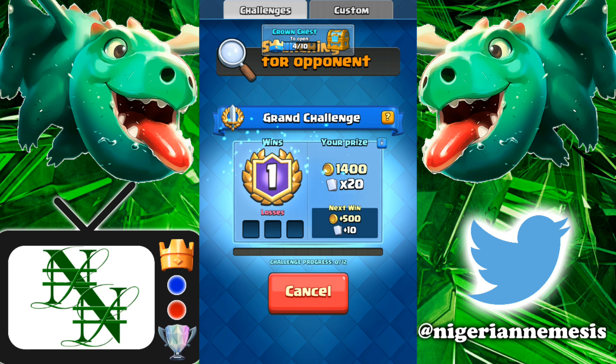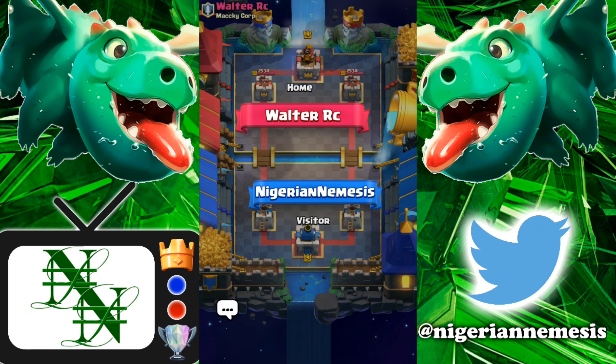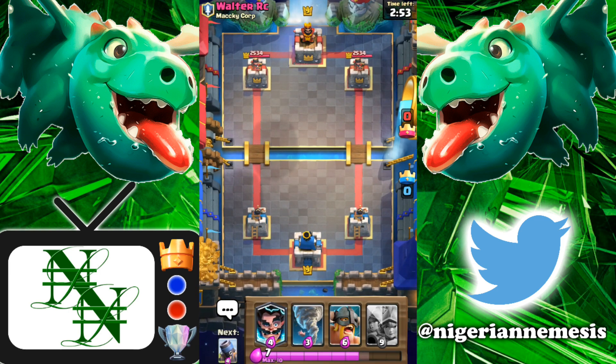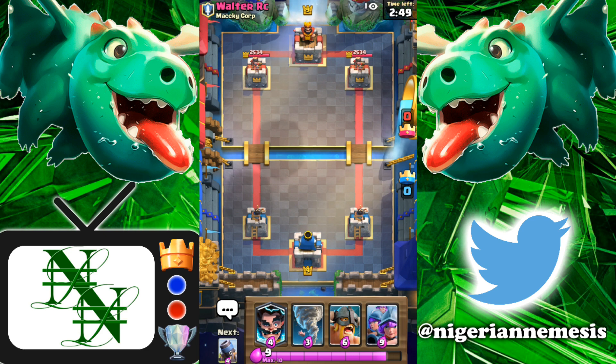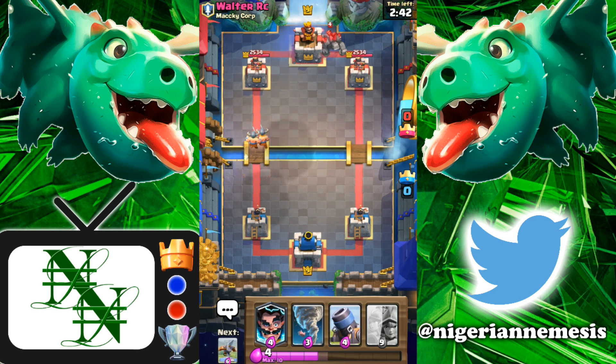That's gonna be the first victory of the day putting us at 1-0. I'm gonna use this deck during the clan chest to get my crowns as fast as possible. Let's hop into another match — hopefully this time they don't rage quit. Up against Walter RC from Mackie Corp. We've got three musketeers in our starting hand once again, which is very good. E-barbs on defense, E-wiz on defense.